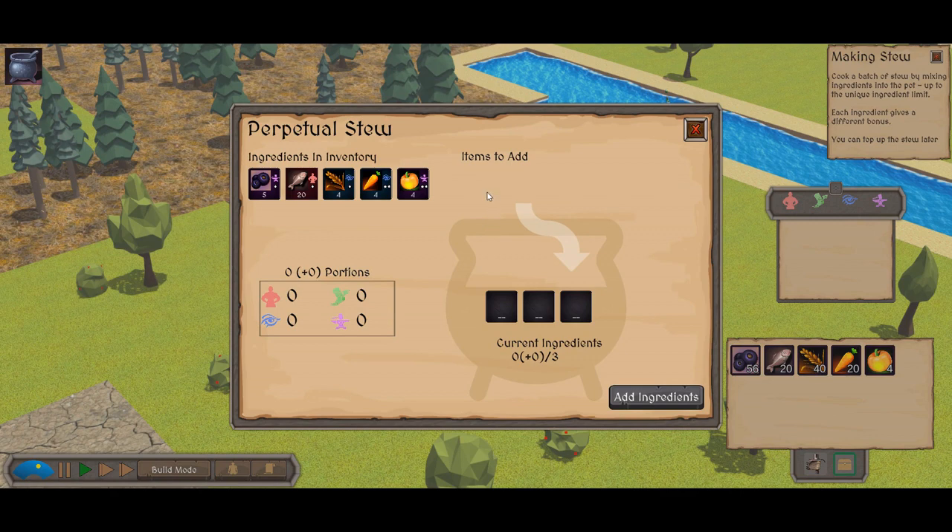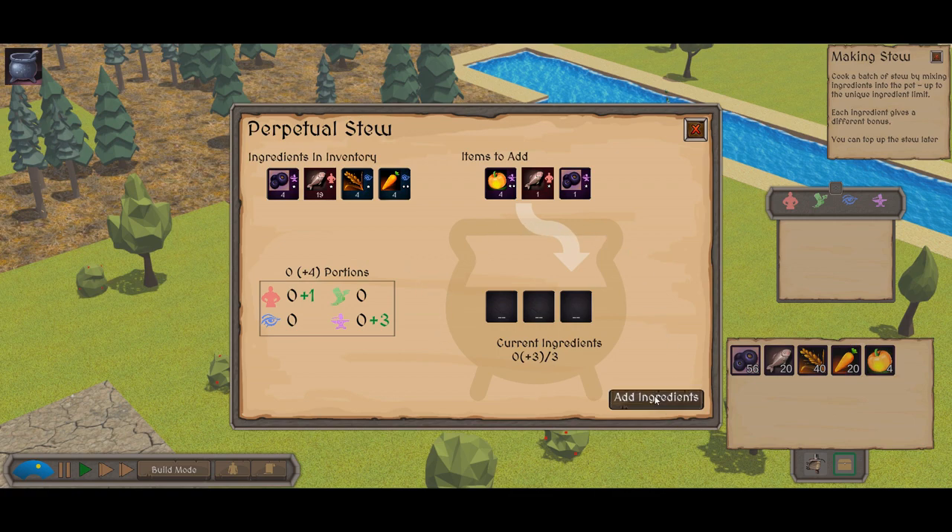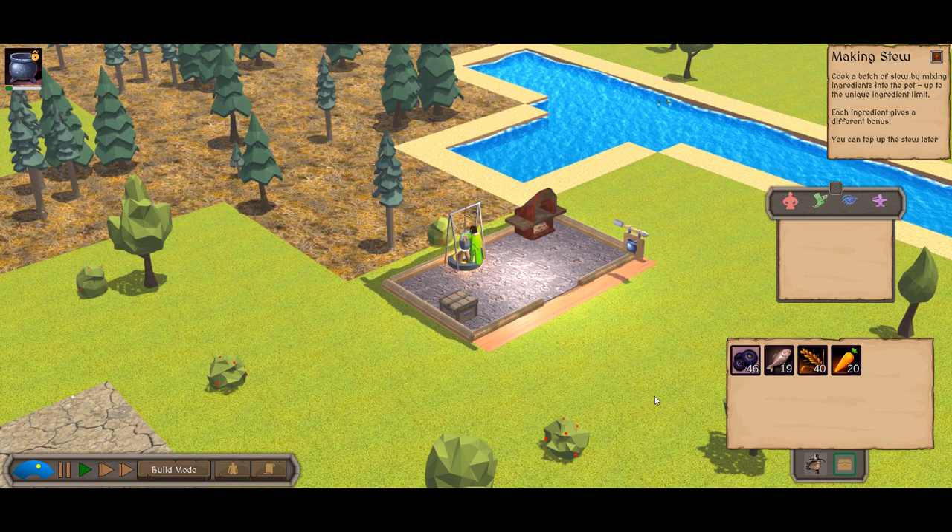Using the stew pot opens this interface. The area on the left shows all the ingredients you have in the inventory. Clicking on the ingredient moves it to the staging area in the top right. You can add up to three different ingredients, and the same ingredient may be added multiple times to increase the total portion size. When we eat the stew, we'll temporarily gain the sum of all the attributes of the ingredients as shown in this box.